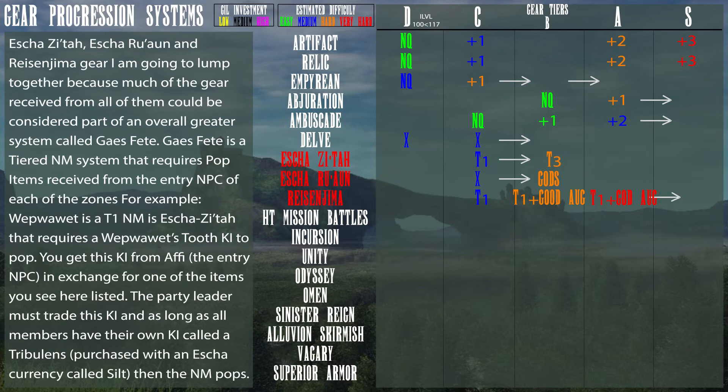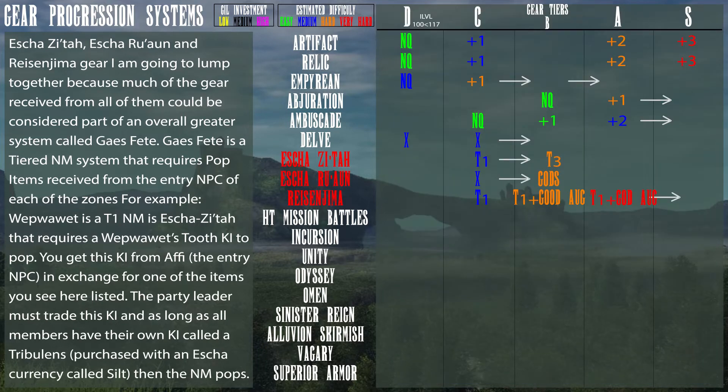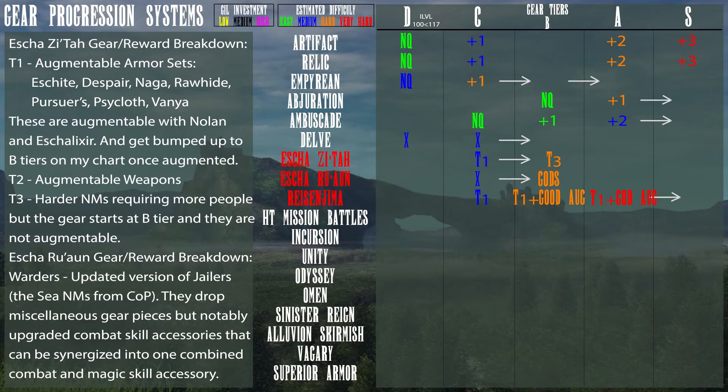Now let's move on to Escha Zitah, Escha Ru'Aun, and Reisenjima. I'm going to lump these together because much of the gear received from all of them could be considered part of an overall greater system called Gaius Fate. Gaius Fate is a tiered NM system that requires pop items received from the entry NPC of each zone. For example, Wep Wawet is a Tier 1 NM in Escha Zitah that requires a Wep Wawet's Tooth key item to pop. You get this key item from Affi, the entry NPC, in exchange for one of the listed items. The party leader must trade this key item, and as long as all members have their own key item called a Tribulence — purchased with Escha currency called Silt — then the NM pops.